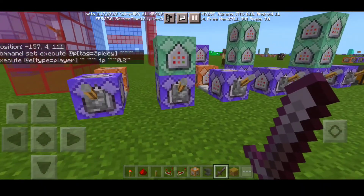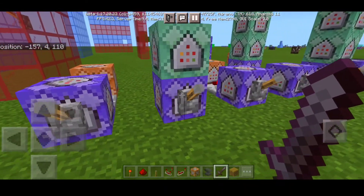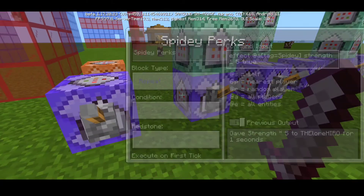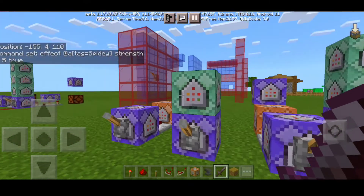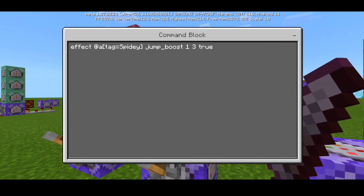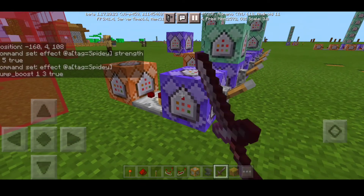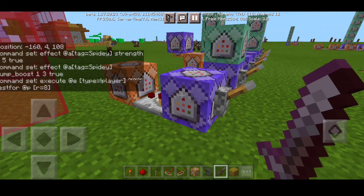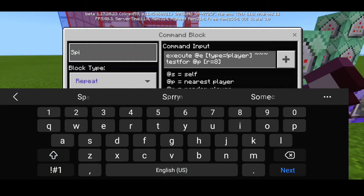For the spidey perks — Spider-Man has super strength but not as strong as Venom. First, spidey strength: effect @a[tag=spidey] strength 1 5 true — set to repeat, unconditional, needs redstone. Next is jump boost: effect @a[tag=spidey] jump_boost 1 3 true — chain, always active. And the super speed is actually built into the spidey sense. Let me rename this one to spidey sense.